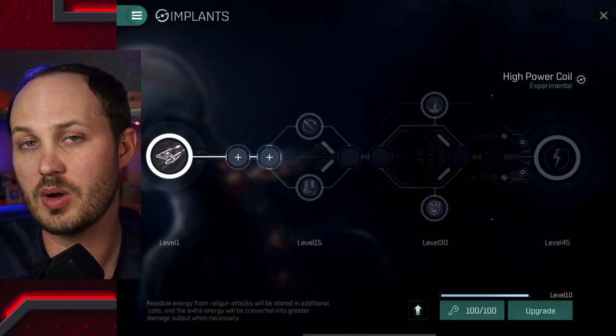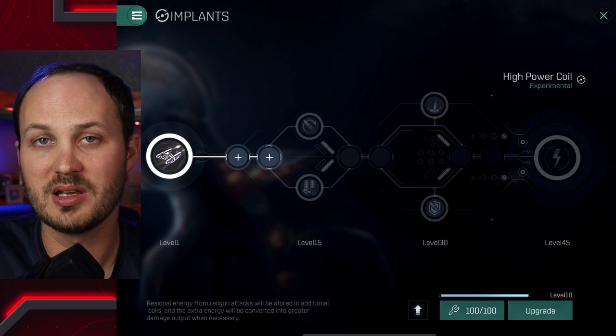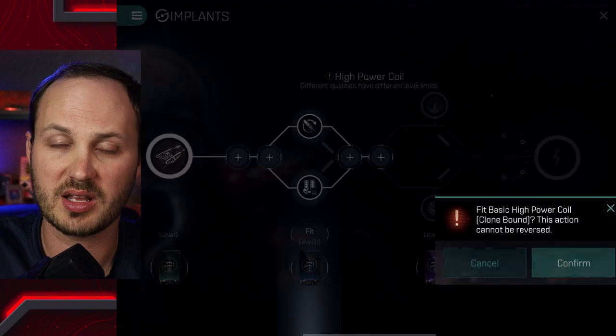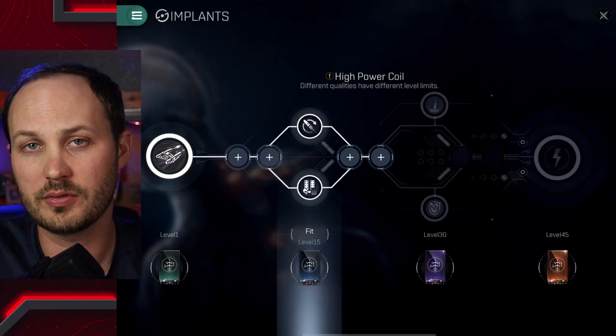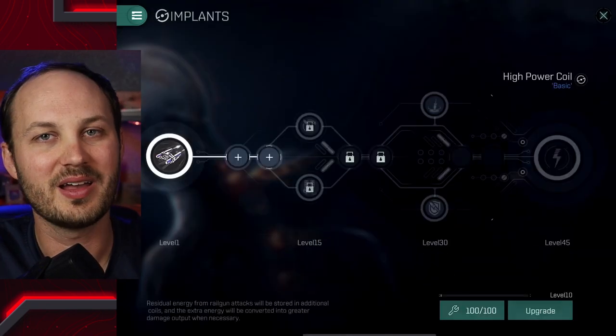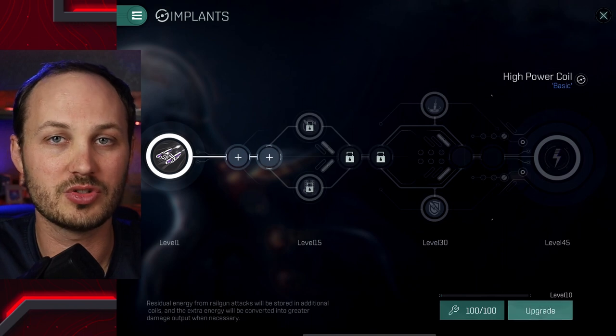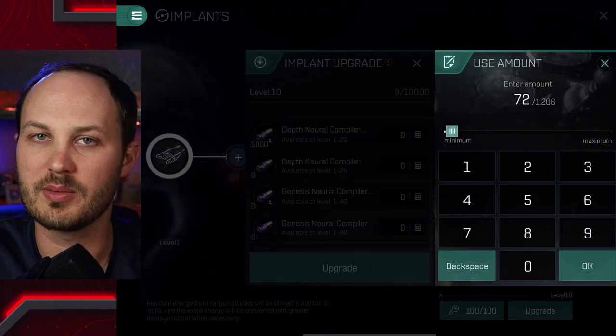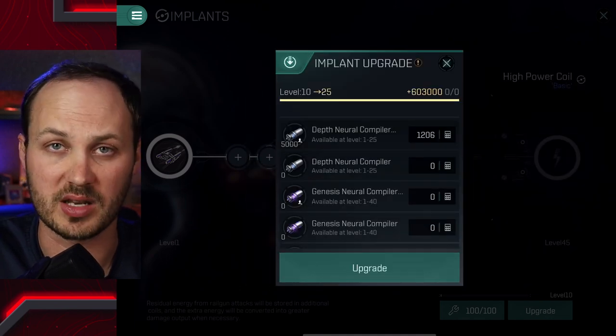Just because you activate an implant does not mean you are at that level already. If you have one of the advanced implants with a level 45 cap, you still have to go through all 45 levels and upgrade throughout. So just because you're buying a level 45 implant, that's the ceiling of the implant — not the actual level it's going to be at when you first fit it.